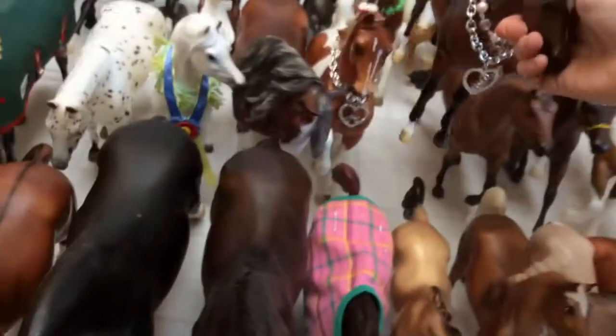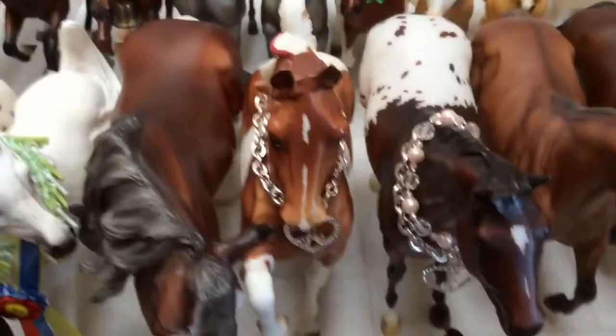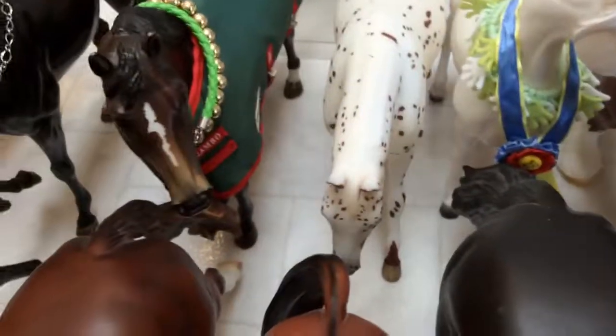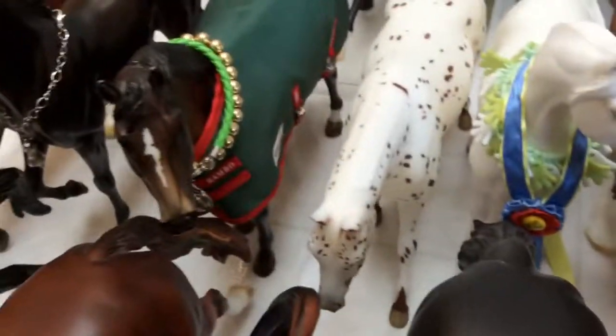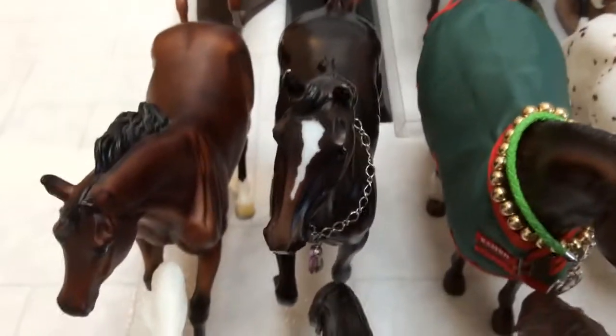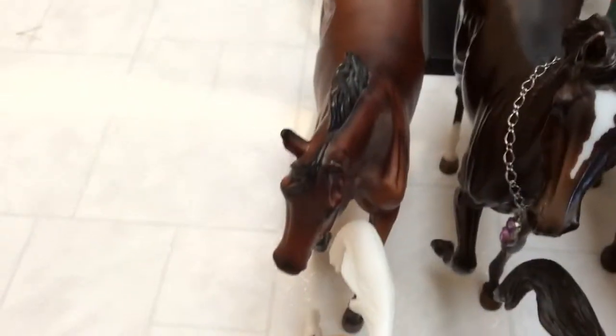I use some of these horses as racehorses and I will make a video about that in the future. This is C.H. Strickles, Phoenix, S.P.H. Phoenix, S.S. Shameless, Little Ricky Rocker, Ravel with a blanket on. Zenyatta — I showcased her in my last video because she's a beautiful model. Harley, D.Zip.